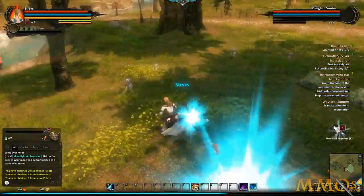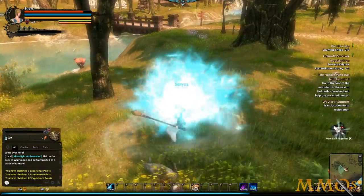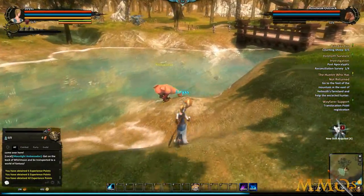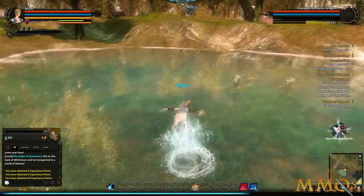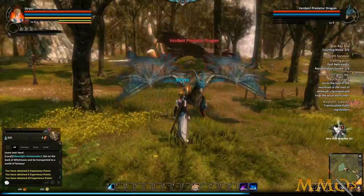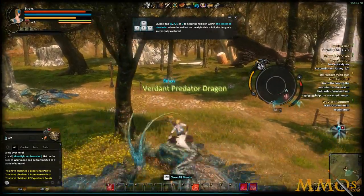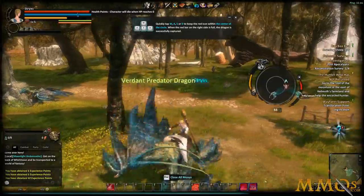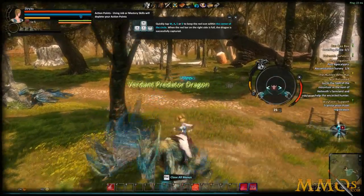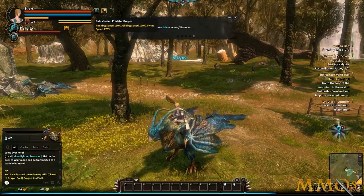I do like the fact that combat is action-oriented, though it's not nearly as fluid as Neverwinter. I played Neverwinter recently and that was actually pretty fun — the Foundry questing system with interesting player-made stories is really cool. The combat here just doesn't feel as responsive as Tera either — maybe it takes a while to get used to. I found a dragon to tame — you tame it by jumping on it and keeping a cursor in the middle of a circle, kind of like riding a bull. Got him!